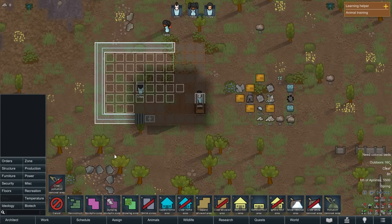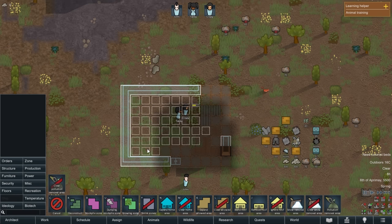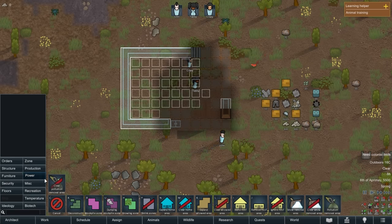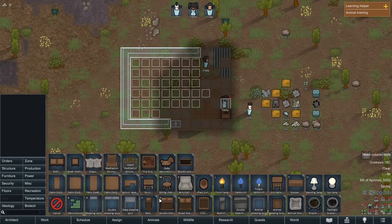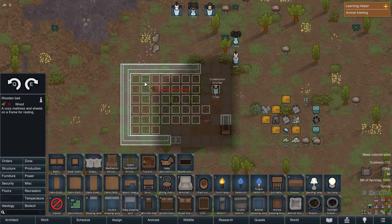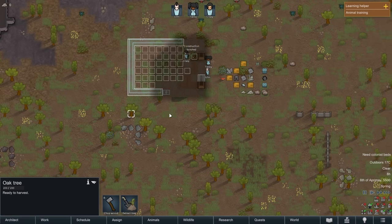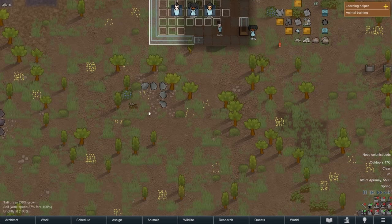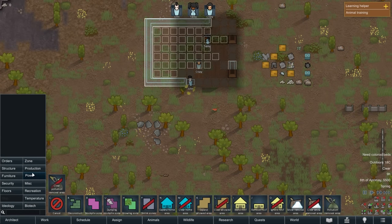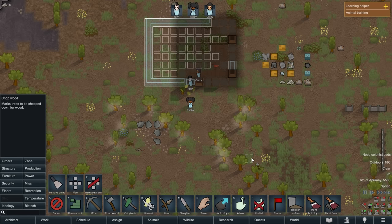We're gonna need a bed for everyone. We don't have enough material for a bed yet so I need to order them to cut down some trees. Let's hack these trees down. Architect — orders — chop wood. Order has been given. Who is my lumberjack? I assume cutting lumber is under plant cut — only John. Really? All right, John, you're gonna be busy buddy.